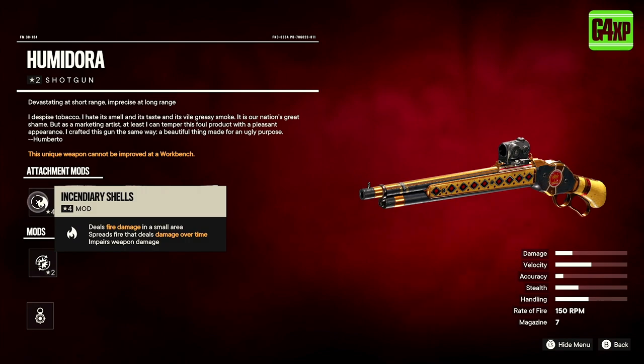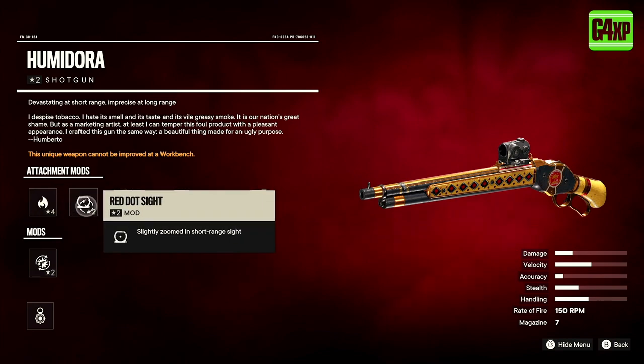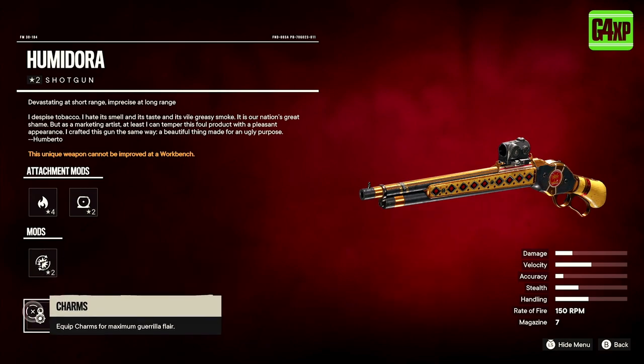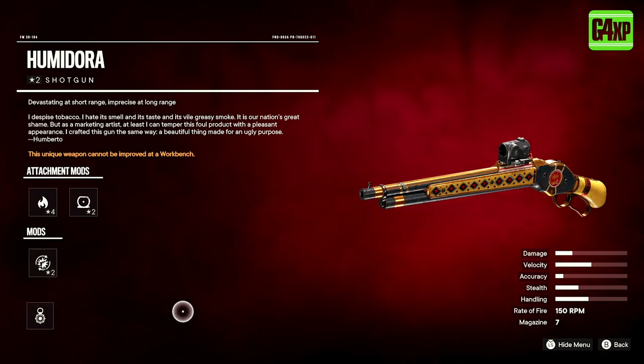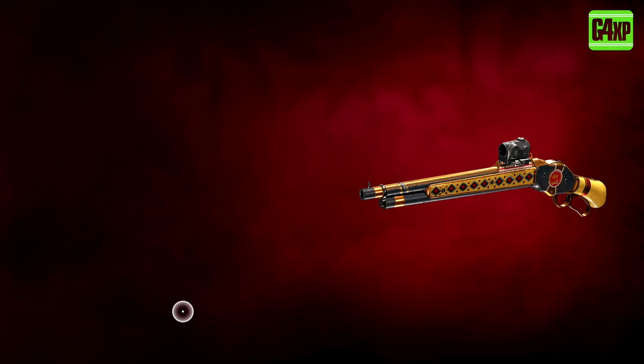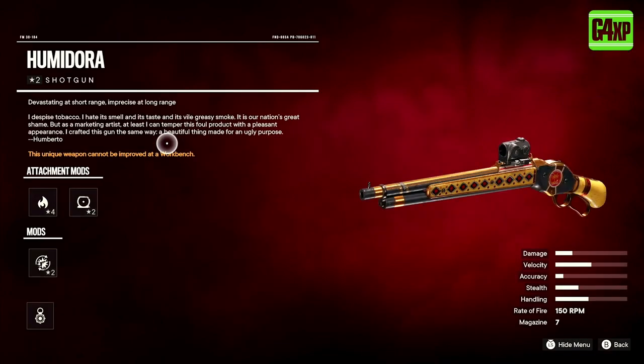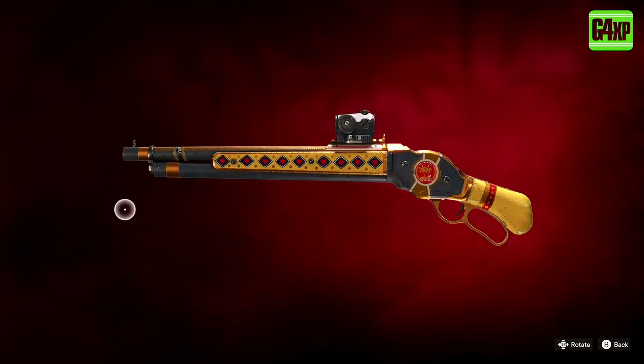The mod on it is Fresh Clip — the first shot after reloading deals improved damage. You can see it's got a seven-shell magazine. It doesn't look as though it's anything special, but boy oh boy, those incendiary rounds are absolutely crazy.